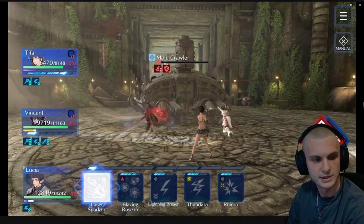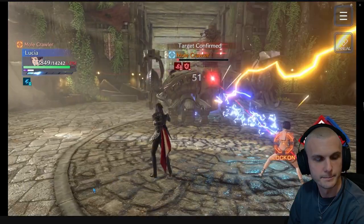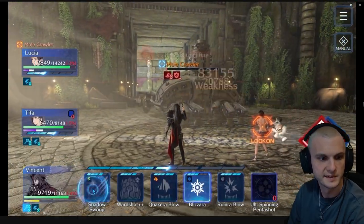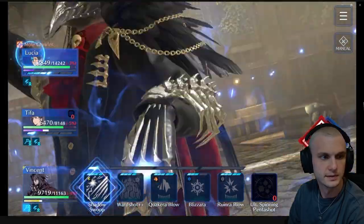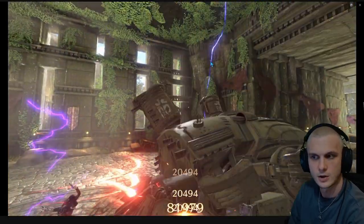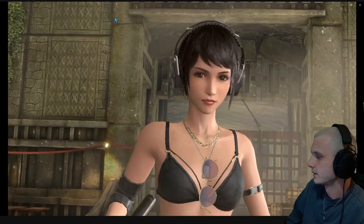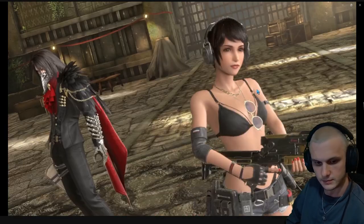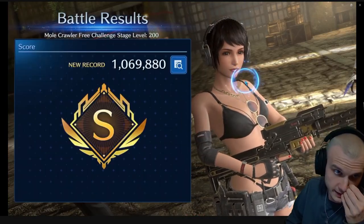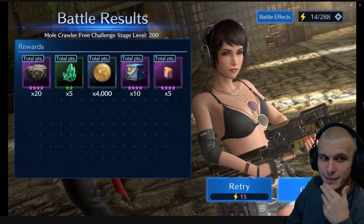Now they all have the lightning damage up for the rest of the battle. Vincent gets a max magic attack off with a couple of lightning boosts, Tifa got one off, and they're all going in doing damage. They were killing it. I got 1,069,000.